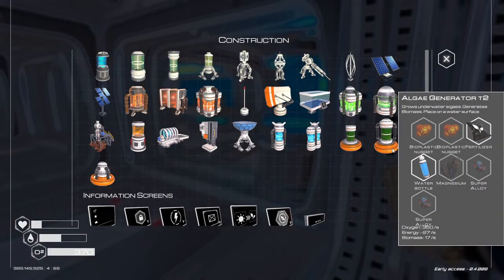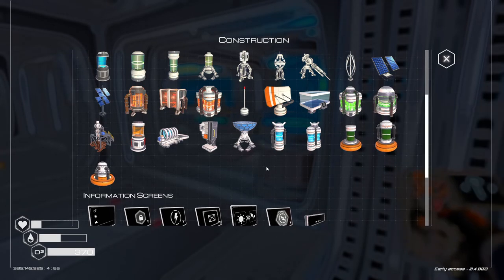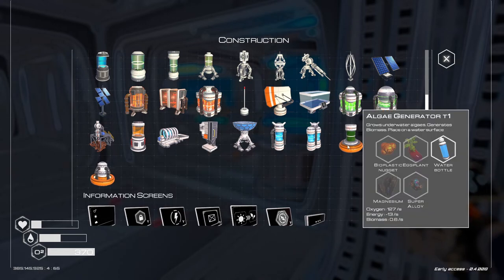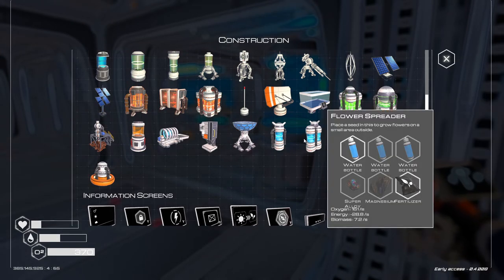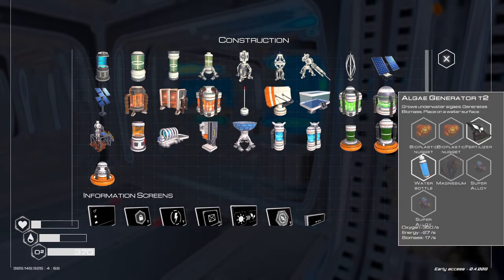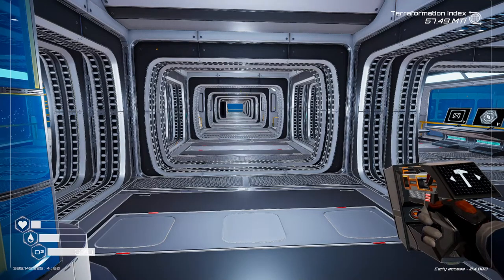I just realized I need a lot of mushrooms, because I need two bioplastic for the tier two algae generator. And I need three for the liquid water collector. Can dismantle that and get one back, which I might actually do. I was going to replace those anyways. And the flower spreader, we just need super alloy and fertilizer. So maybe I'll go do a little bit of exploring. Let me go look for some bioplastic and I'll be right back.